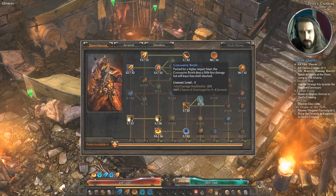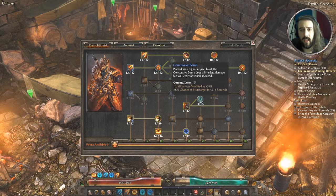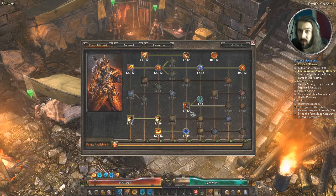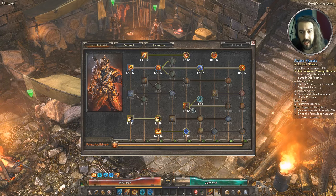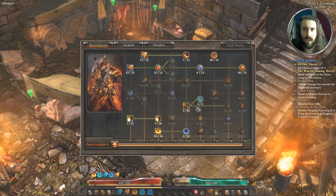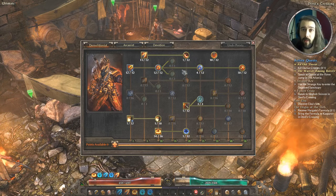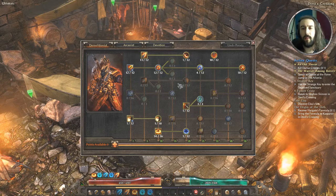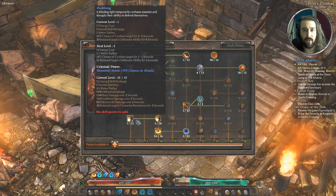I've got one point in Canister Bomb just to get the modifier Concussive Bomb, which gives a 100% chance to stun for three to four seconds. I don't use this heaps but it's really nice to have if you've got a large group of enemies — just stun them all and lay into them. It really lends to the build in terms of getting towards stun lock for some enemies, and we'll talk about that in the devotion section.